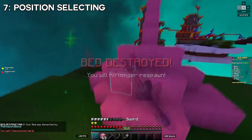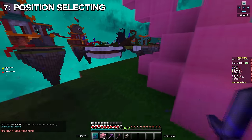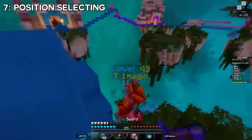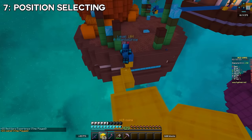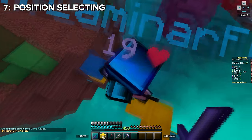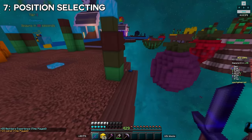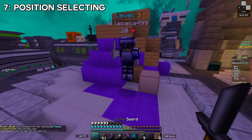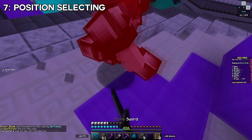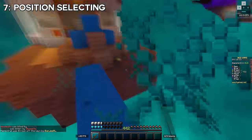Tip seven: most viewers already know about hit selecting, where you delay your first hit until after the opponent hits you to start a combo. This is something I call hit selecting for position — where I delay my first hit to move to a better angle. In this clip, if I hit the enemy immediately it would send him back toward the island, so I delay until I have a better angle to knock him sideways into the void. This also reduces your own knockback through the hit-selecting aspect.